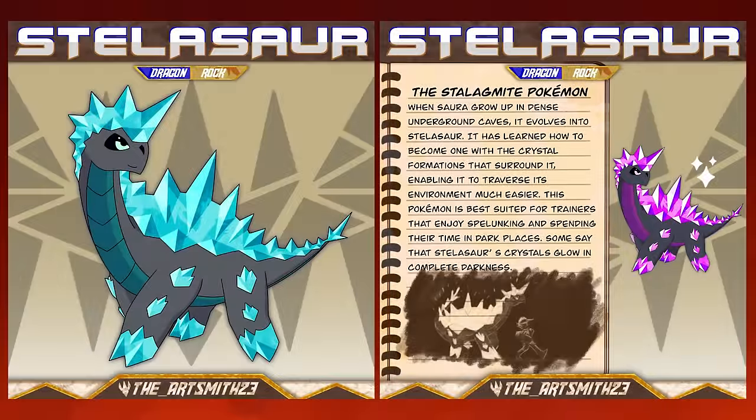Stellasaur, the stalagmite Pokémon. When Sora grows up in dense underground caves, it evolves into Stellasaur. It has learned how to become one with the crystal formations that surround it, enabling it to traverse its environment much easier. This Pokémon is best suited for trainers that enjoy spelunking and spending their time in dark places. Some say that Stellasaur's crystals glow in complete darkness.